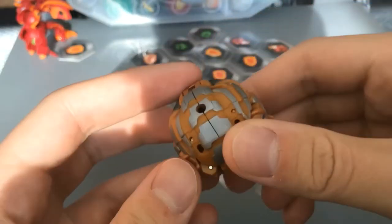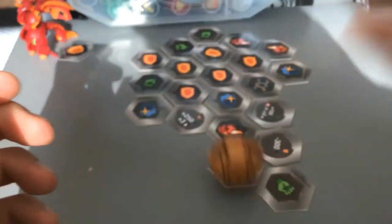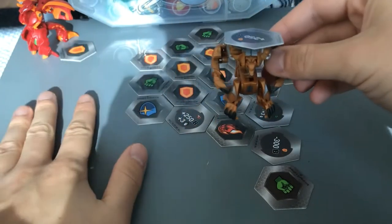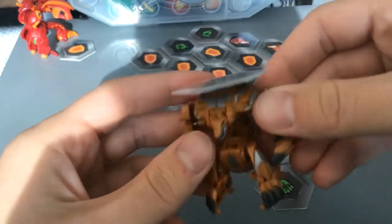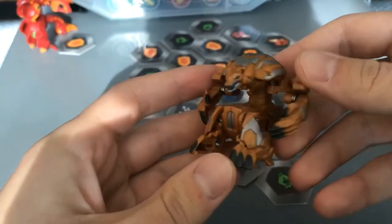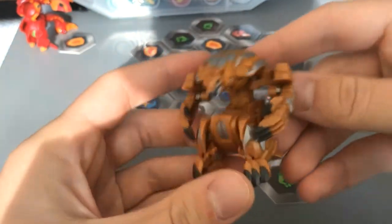This is Lupithion. His original faction is Ventus. He usually flips over like this so he lands on his feet, but the surface of the table is too smooth for him to do that. But anyway, he's a really menacing looking werewolf. I love the design. Amazing looking Bakugan.